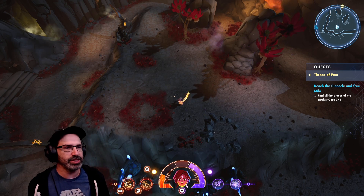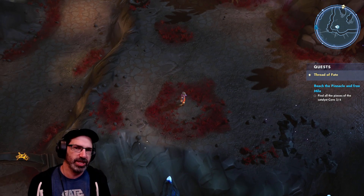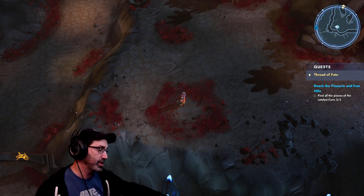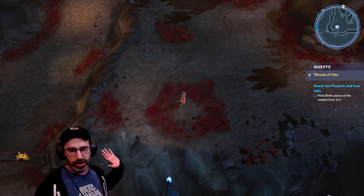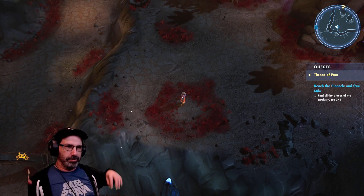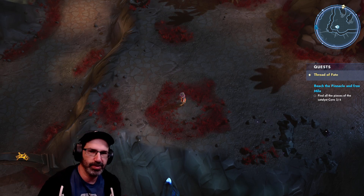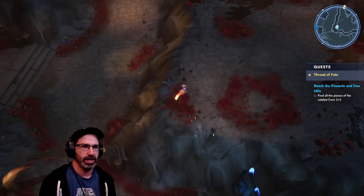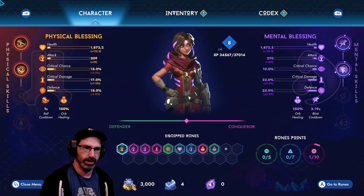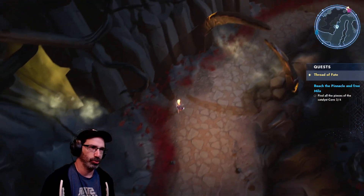Anytime you see a game with this kind of isometric camera angle, it reminds folks of Diablo-type games, but it doesn't play like Diablo at all. It's actually got a story with voice acting — your choices matter in the story. We've made some tough decisions that had some pretty striking outcomes. It's a mix of puzzles, combat, and exploration. Pretty cool, and it's only 20 bucks. It's not like a loot explosion type game.